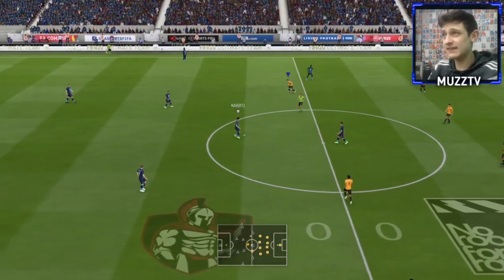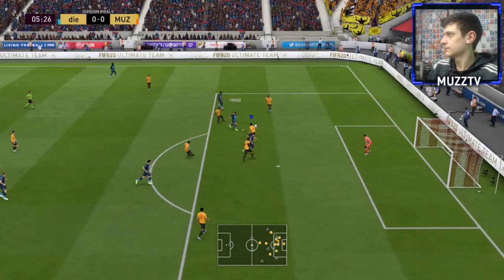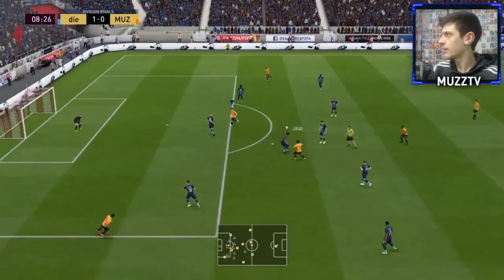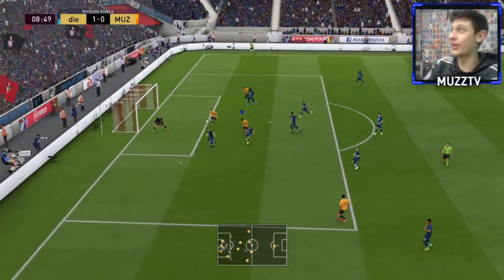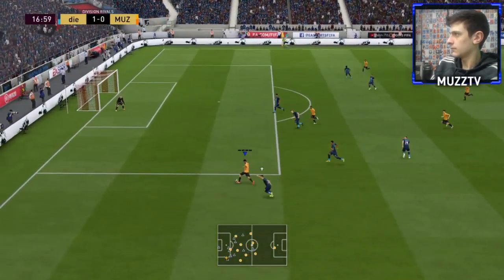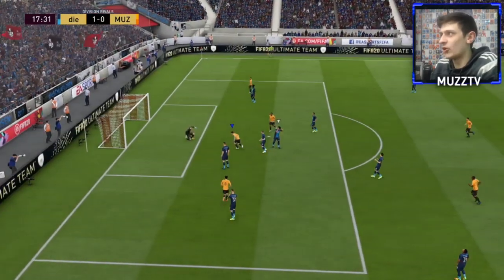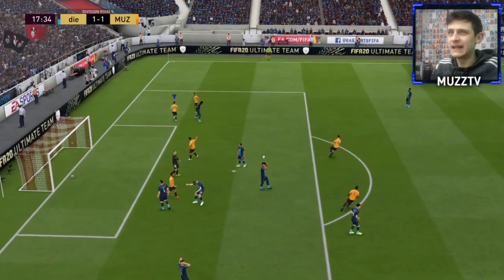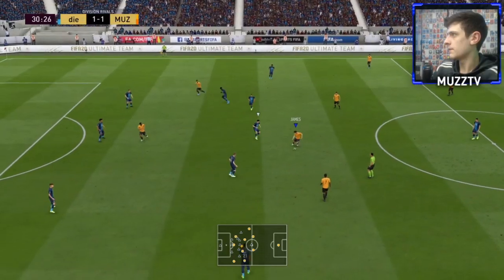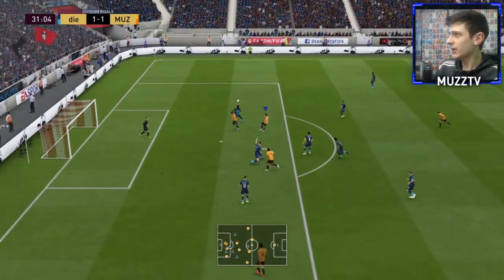Jumping into the fourth game — I beg this guy doesn't quit. He's passed through a couple of our players and scored — god knows how. But James makes it 1-1, let's go! I had a feeling this game was going to be against me, this kid is passing through me a lot. But we make it 1-1, and then a beautiful ball into James to make it 2-1.